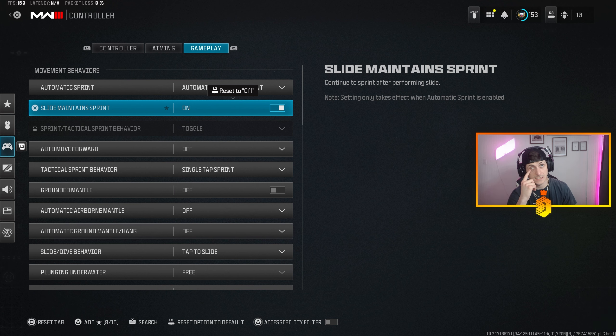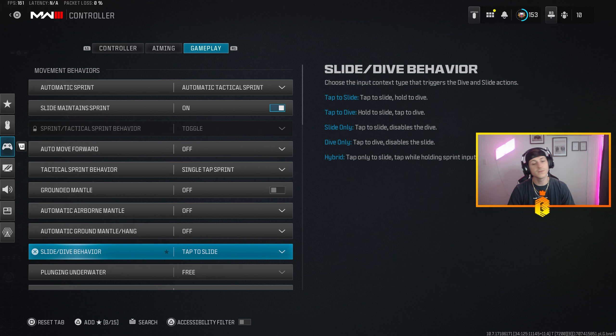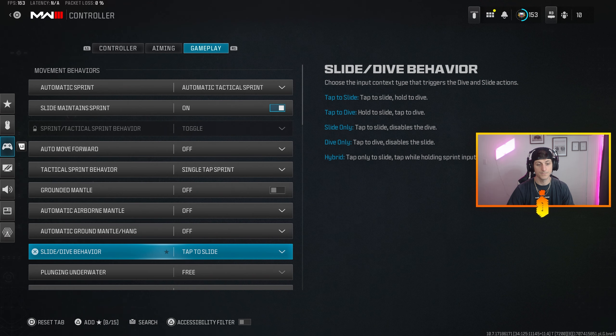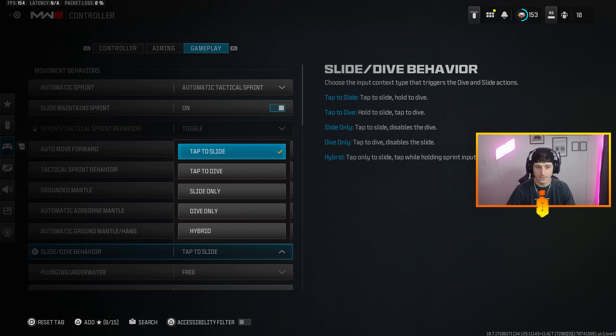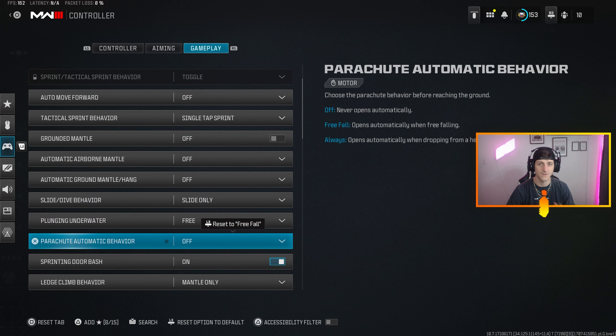Slide Maintain Sprint is the most lethal movement setting — it keeps you flying around the map. When you slide, you come out of it in a full sprint as if you never slid. It's absolutely broken, it definitely breaks cameras. For slide/dive behavior, we only slide. Set it to Tap to Slide and you will slide without any latency — there's no need to dive in this game, it slows you down way too much compared to sliding.